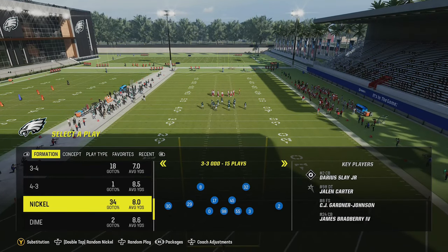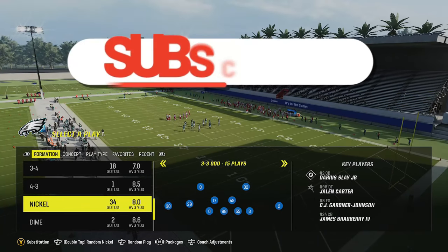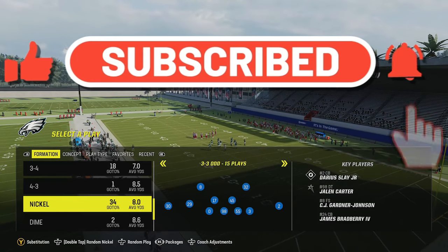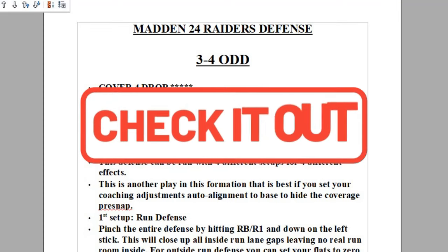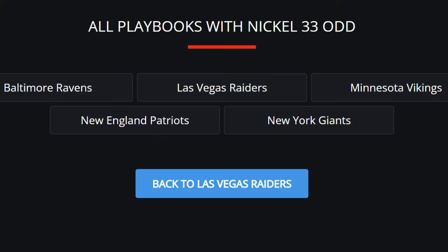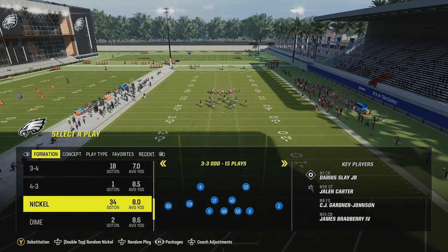I'm going to leave a link in the description if you want to see the full breakdown I put out several months ago, but I'm going to show you some new plays today. Before I do that, if you want to see more videos like this, make sure to subscribe, hit the like button, and let me know in the comments. If you need more help or more money plays, you can download my ebooks instantly by clicking links in the description or the top pin comment. You can find this formation in my Raiders defensive ebook — I'll put on screen every defensive playbook you can use to find this defense, as it's kind of rare. You can also find it in my custom defensive ebook.